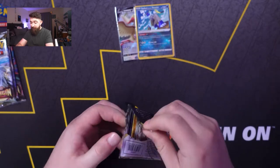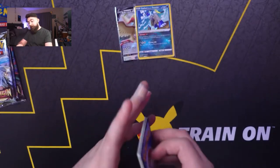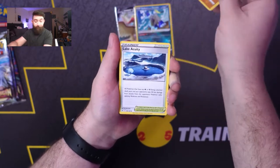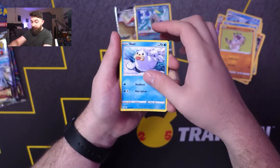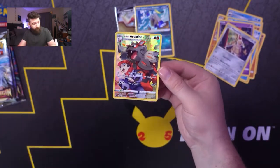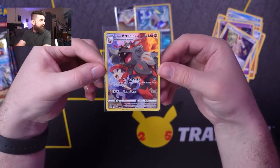We're going to open some other products that have come out for Lost Origin. Fire Energy — we're going to hopefully pull some fire here. We got Minchao, Lake Acuity, Luminion, Growlithe, Ducklett, Rockruff, Seel, Zora, Hisuian Arcanine, and a Magarna. There's our first Trainer Gallery card with the Hisuian Arcanine. Look at that — that's an awesome card.